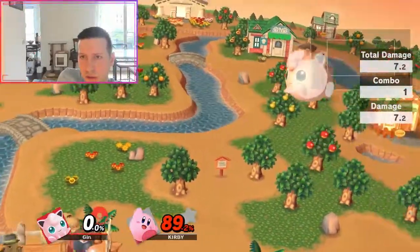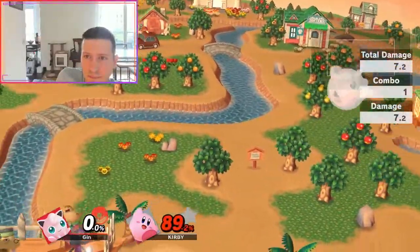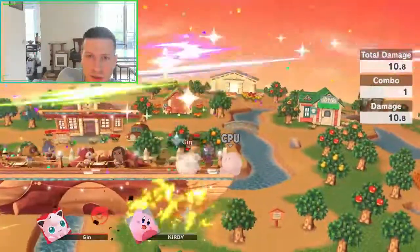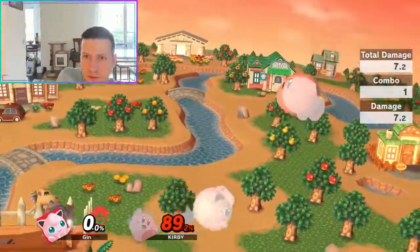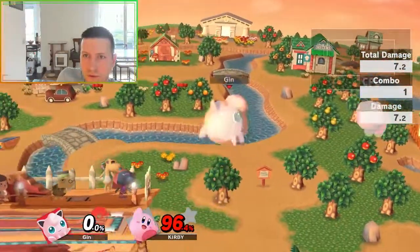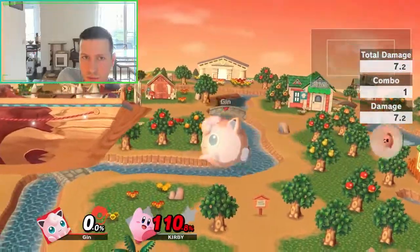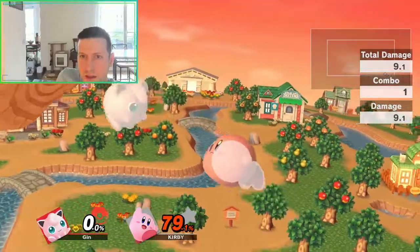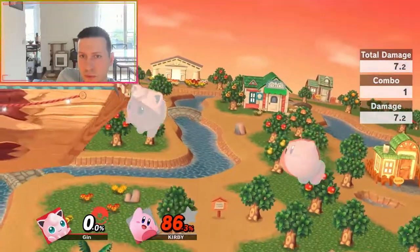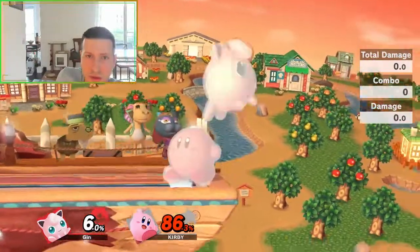So what do you do against Kirby? Well, you just catch them as soon as you can, to be honest. You use the fact that your jumps go faster and further than theirs, and you just push them until they have to up B. And up B, you just beat it with Nair. That's a very simple edgeguard, pretty much.